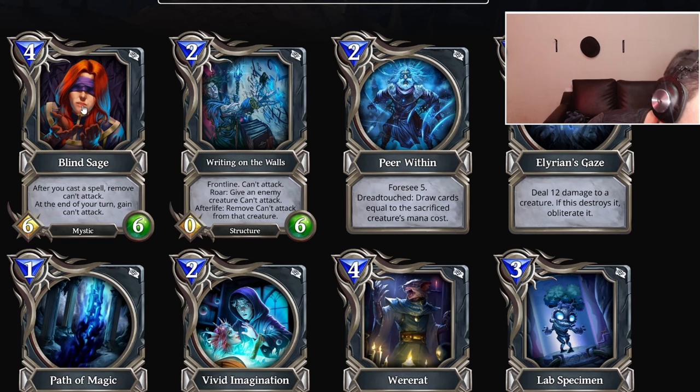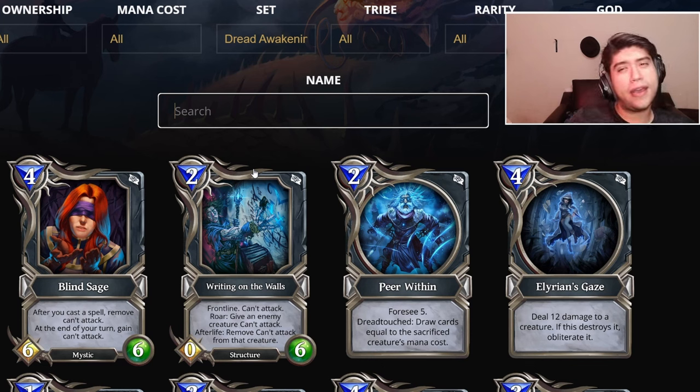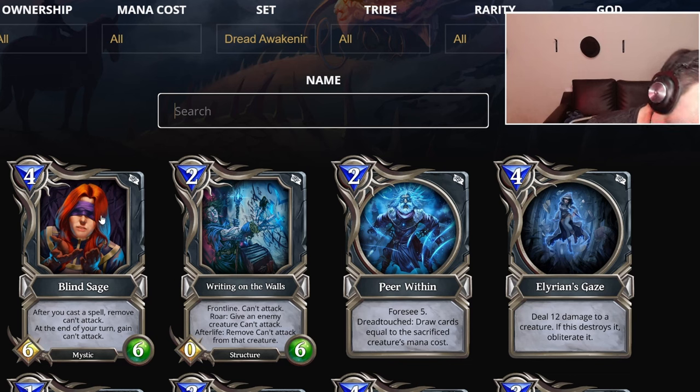Moving on to Mage cards. Blind Sage: four mana, after you cast a spell remove cannot attack; at end of turn gain cannot attack. She's kind of like Golden Golem — that's five mana eight-eight, and now we have a four mana six-six version. I've tried to play those archetypes a lot of times and I'm usually missing something — playing big minions is usually not good enough because you're slow to the board. She's Mystic though, so if Mystic gets stronger I'll rate her higher. B tier, maybe C tier.